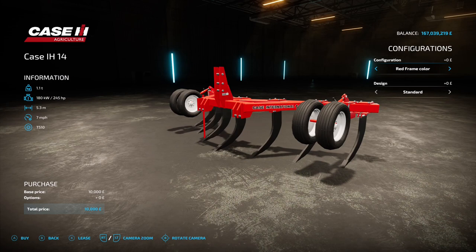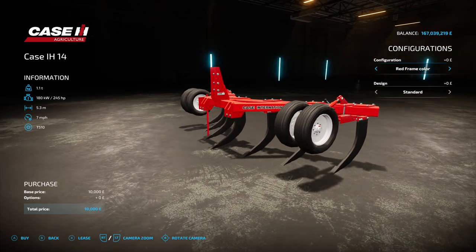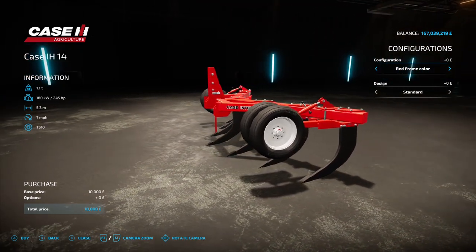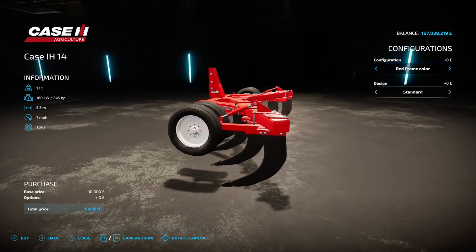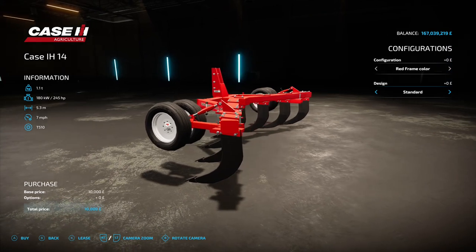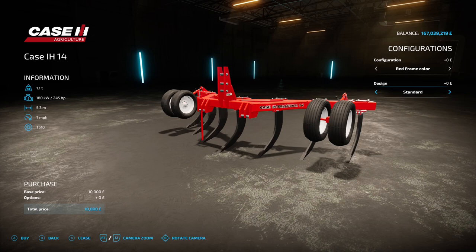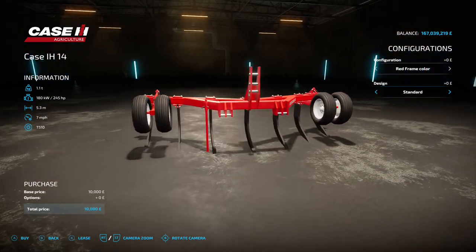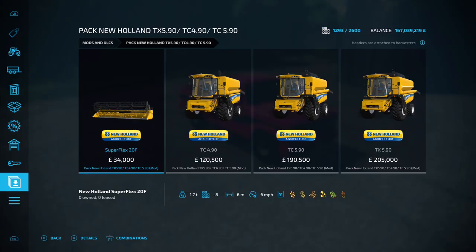While we're on subsoilers, there's the Case IH 14, by Exo Blood Modding. 4.05 megabyte on the download on the subsoiler section. 245 horsepower requirement, 5.3 meter working width, 7 mile an hour working speed, 10 grand to buy. Options include red or yellow frame color, and design: standard, two with stickers on the front, three, or back to standard. Does look all right, very nice.